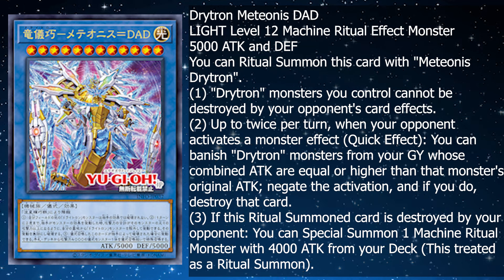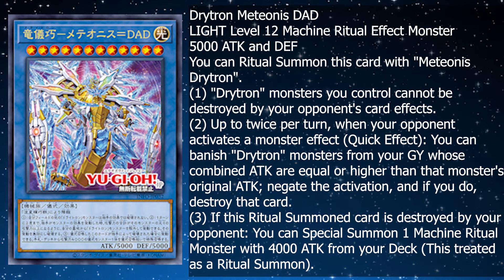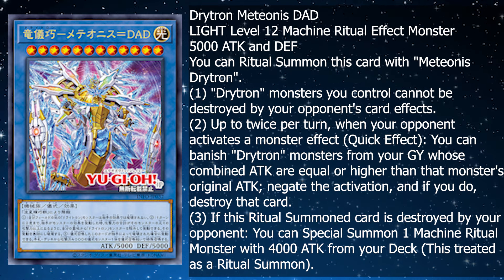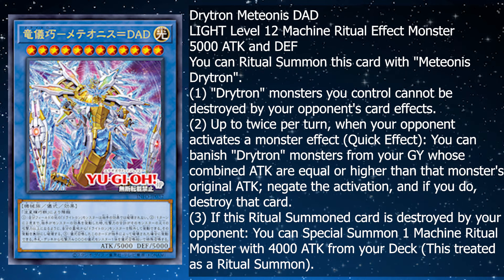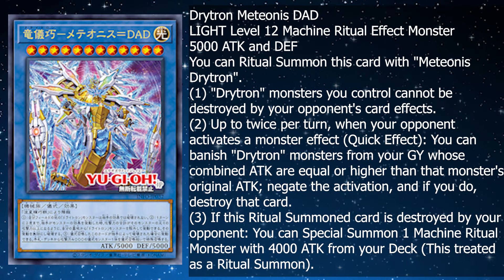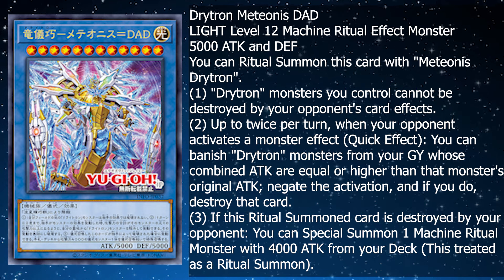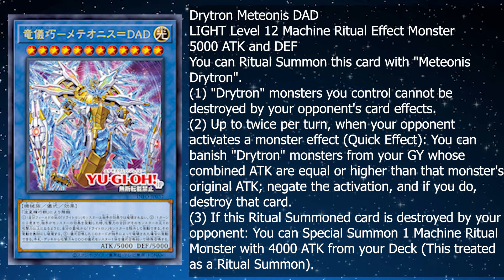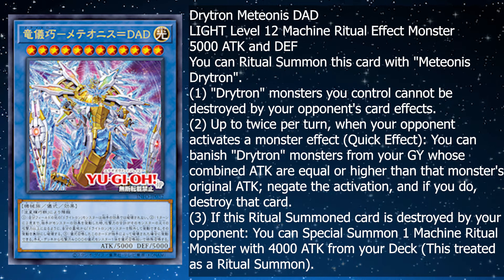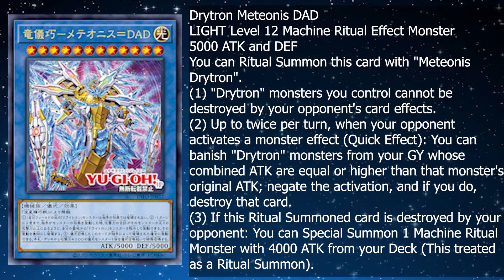You can ritual summon this card with Medionus Drytron. First effect: Drytron monsters you control cannot be destroyed by your opponent's card effects. Second, up to twice per turn, when your opponent activates a monster effect, you can banish Drytron monsters from your graveyard whose combined attack is equal to or higher than that monster's original attack — negate the activation, and if you do, destroy that card. Double monster negate is very good. And if this ritual summon card is destroyed by your opponent, you can special summon one machine ritual monster with 4000 attack from your deck, treated as a ritual summon. Being able to summon out both of the other Drytron ritual monsters is very good. This is a very strong end piece, but you have to use multiple Drytrons to get it out, or you can just use Fafnir to freely summon it.